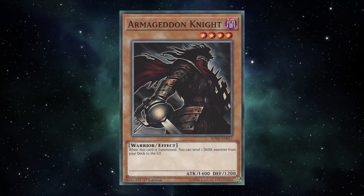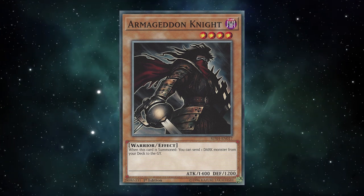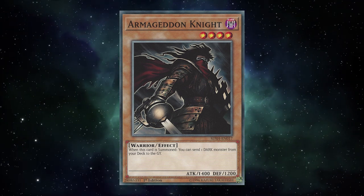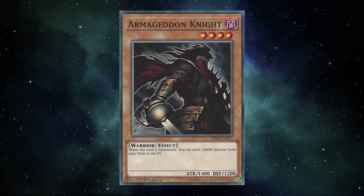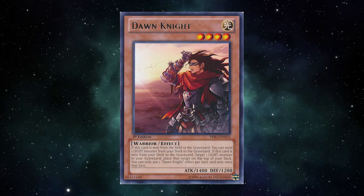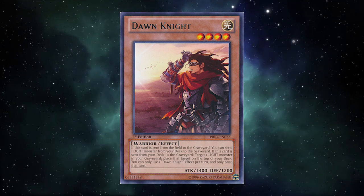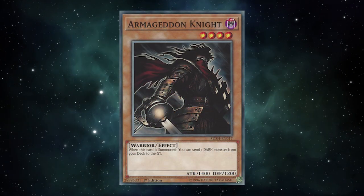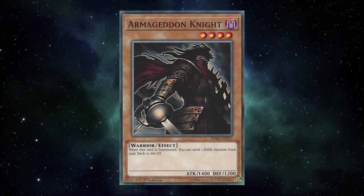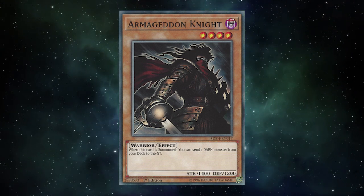Armageddon Knight is actually one of six monsters known as the Attribute Knights, a series of monsters all designed around sending monsters of the core six attributes from the deck to the graveyard. The difference is the other five Attribute Knights suck, and besides Dawn Knight in early Drytron builds, have never seen play in competitive Yu-Gi-Oh! The real comedy is that Armageddon Knight is the oldest of them, and somehow still the best — which is true to form for Yu-Gi-Oh!, since Dark is just always so much better for generic abuse.